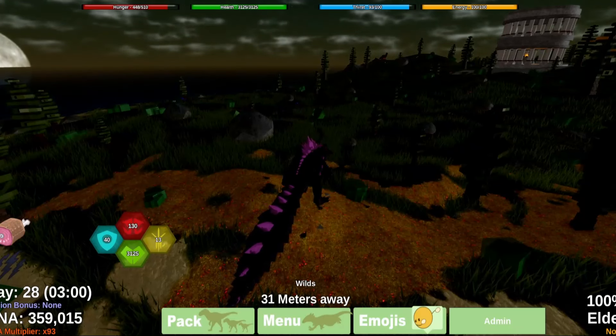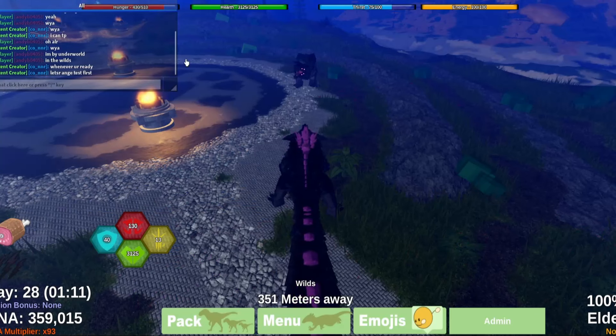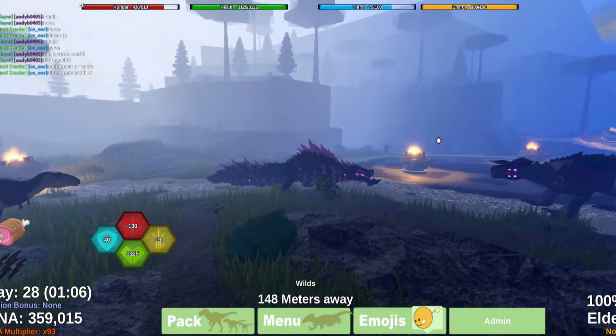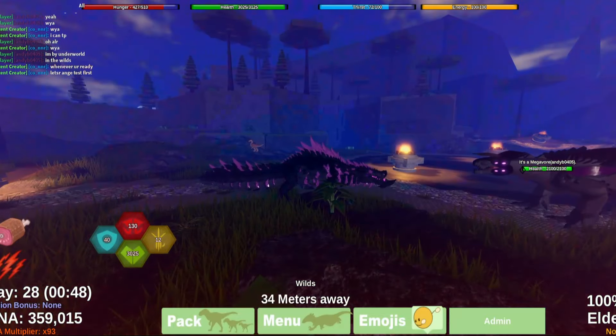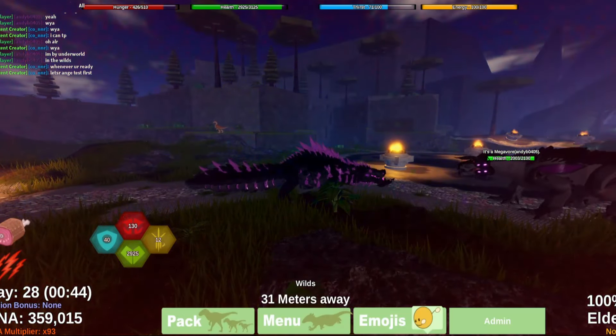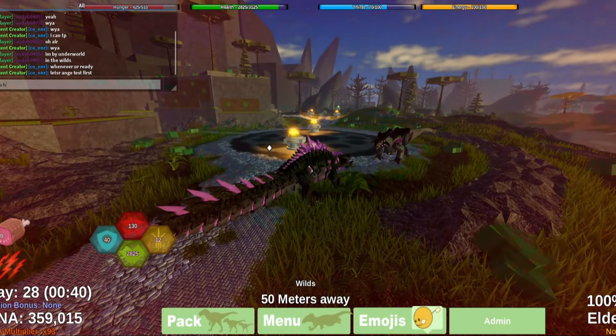But before we get to the main event, we have to do the smaller stuff first. So let's get into those fights. First off, we have the normal Mega — we have to do the hybrids first. So we're just going to do a range test and see who can hit each other from the closest. Mega does have longer range, but just barely.